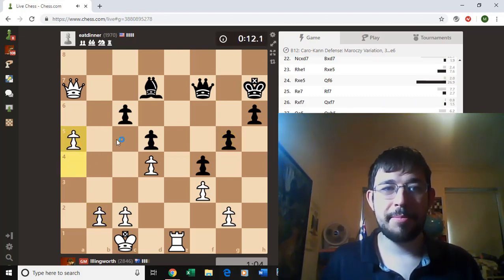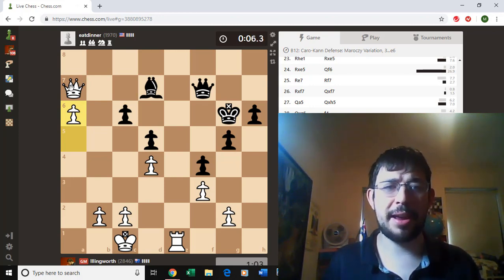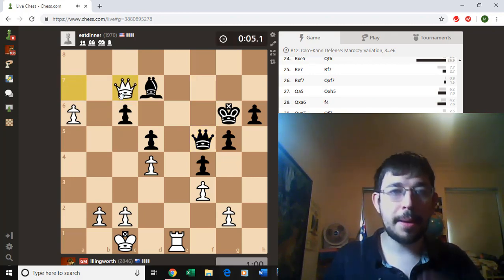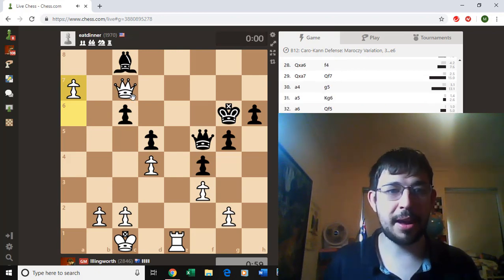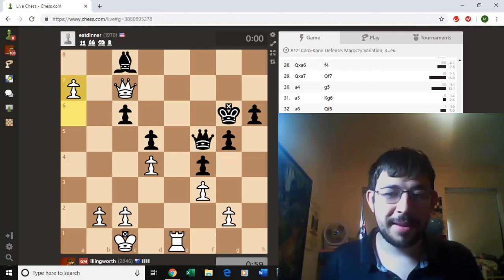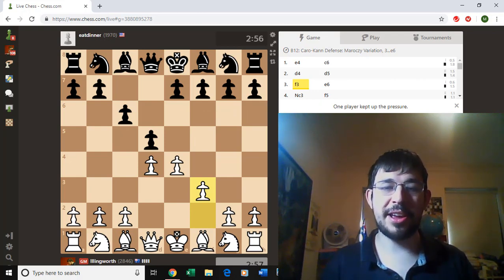I'll keep pushing this pawn. Often in chess the simple plan is the best one, especially when you're in a winning position. You certainly don't want to make things overly complicated for the opponent and give them unnecessary chances. So just play a7, a8 queen — unless he resigns first. I'll probably have some mate with queen d6 somehow, but this will be good enough. So yeah, that was my game against Eat Dinner — that's a funny name. I hope you found this useful and that it's given you a nice system against the Caro-Kann. I'll see you in the next video. Bye-bye.